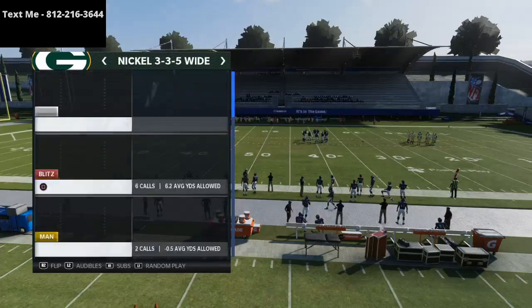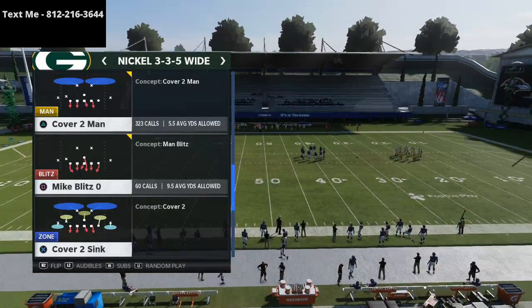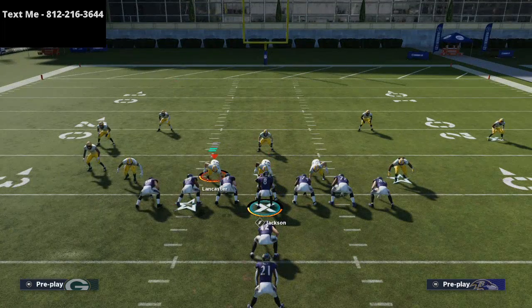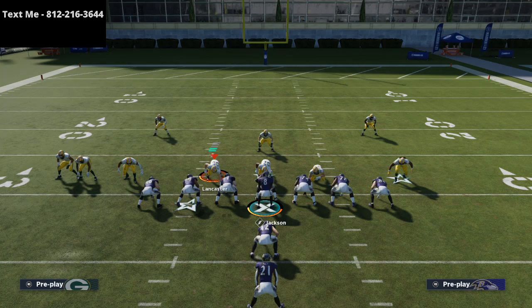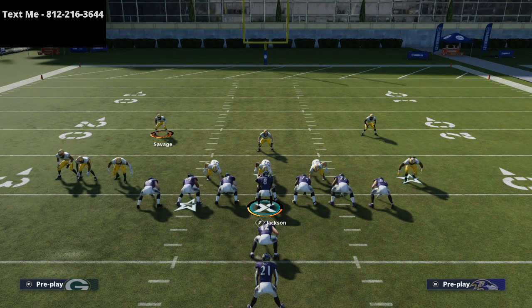I personally think Mike Blitz Zero works the best. So you're going to come out of Mike Blitz Zero. From there, you're going to press coverage, spread your linebackers, and then take both of these guys and pick either one to user. I like to use the one to the weak side — so that's Savage in this case — and bring him right down here. Your job is to fill this gap in the middle.